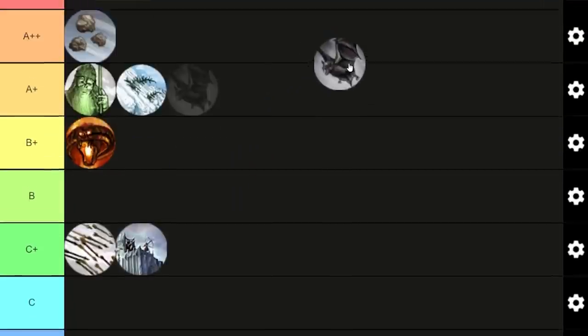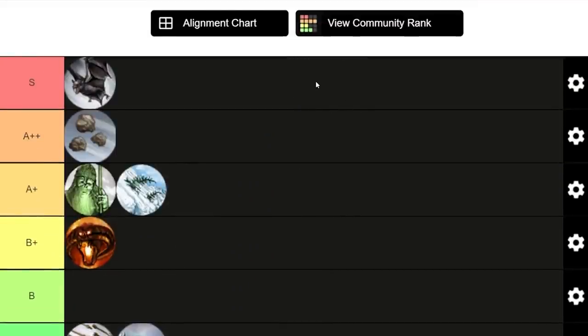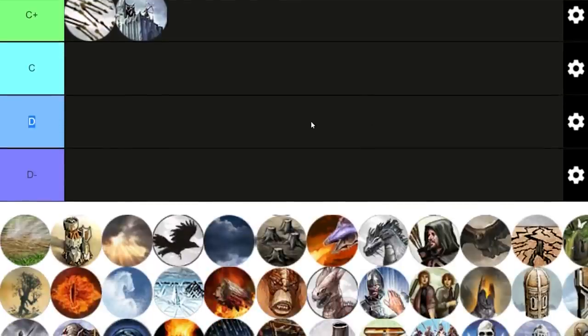Cave Bats — definitely S. Cave Bats are able to nullify enemy leadership bonuses and make them weaker. All you have to do is place them on top of enemy units, and you can move them around, which also means you can use them for scouting purposes. Be careful because they can be killed — ideally, start the fight and use them afterwards so enemy archers can't target them.